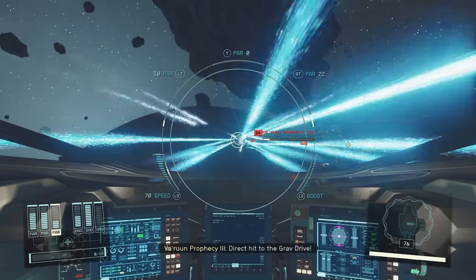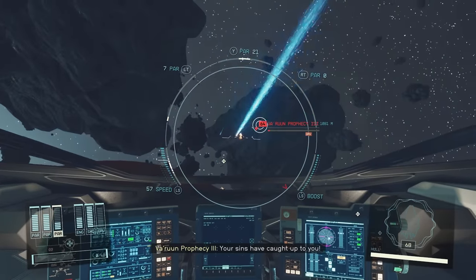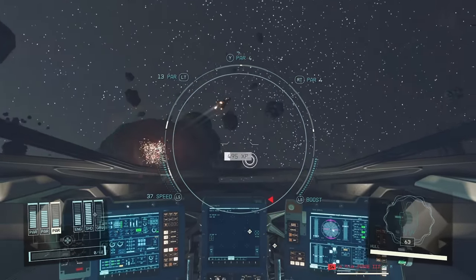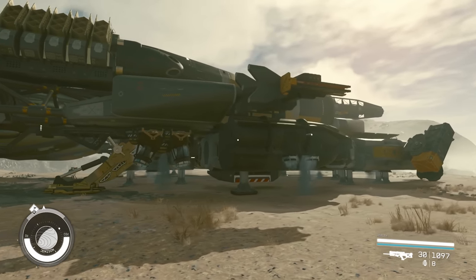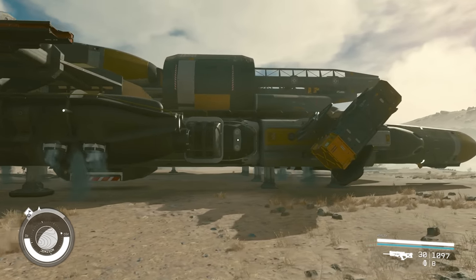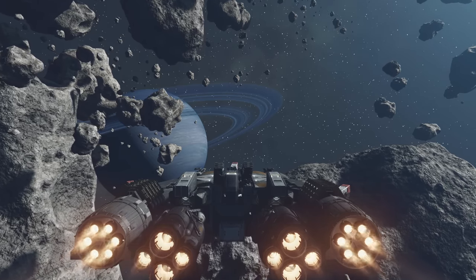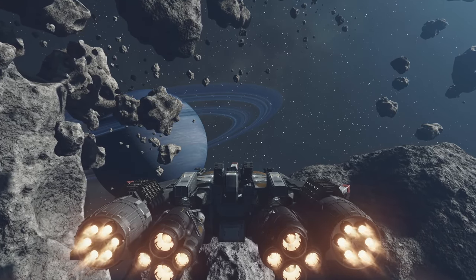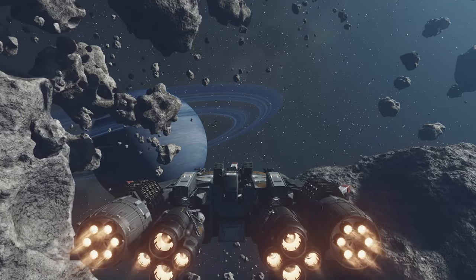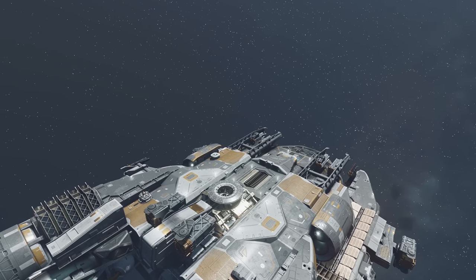Nonetheless, after several hours of testing, I was very pleased with this setup, and this ship became my favorite and only one that I use. So if you're comfortable with the high build price and the back entrance, stick around for a step-by-step walkthrough on how to create it and further adapt it to your needs. But before we dive into the building process, let's take a quick tour of the interior so you can decide if this is the right choice for you. If you'd like to skip ahead to the building section, use the chapters to jump to that part.